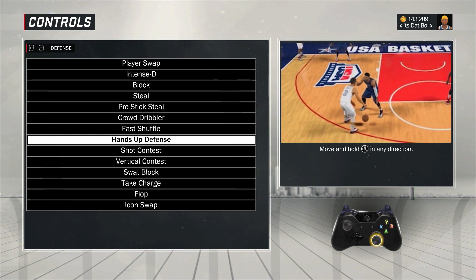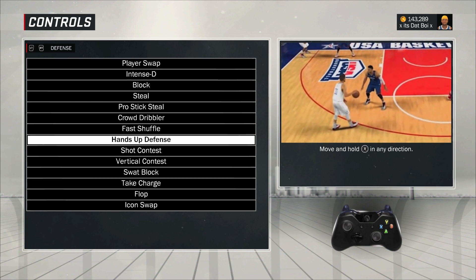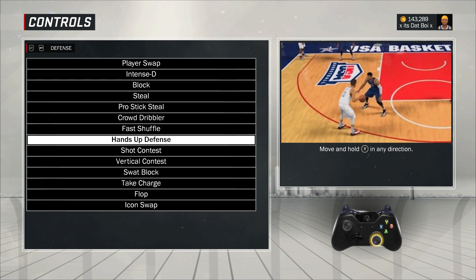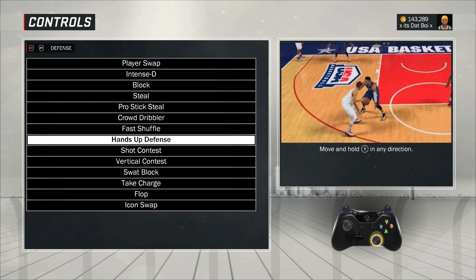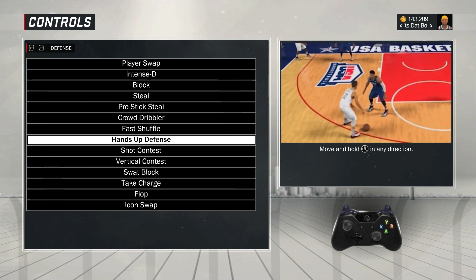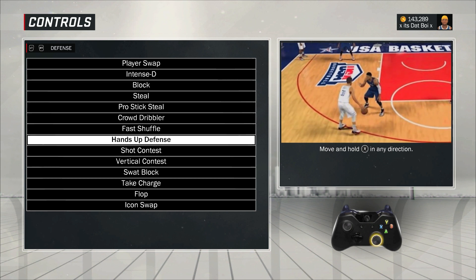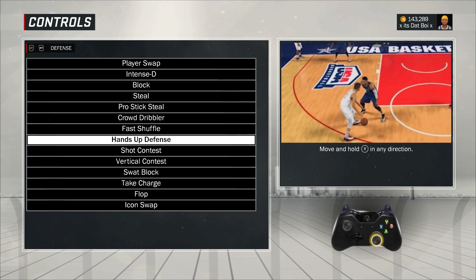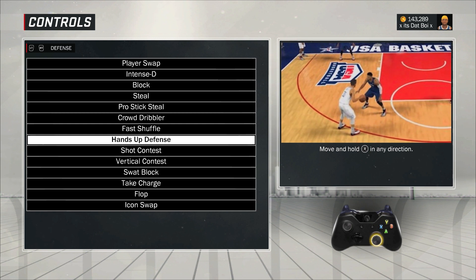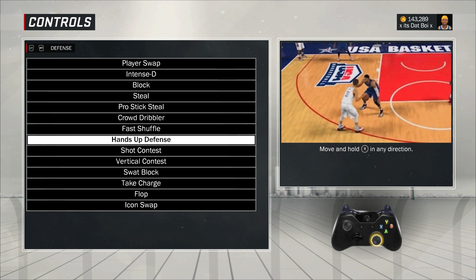Hands up on defense: move and hold the right stick in any direction. When you're under the basket, you have to utilize this. I see so many people spamming Y — your dude's jumping around like Frogger and you just give your opponent an easy bucket. There are times to press Y, I'm not saying never press Y. But if you get your body between your opponent and the basket, use the right stick. You're going to play great defense, contest his shot, and he's going to miss most of the time.